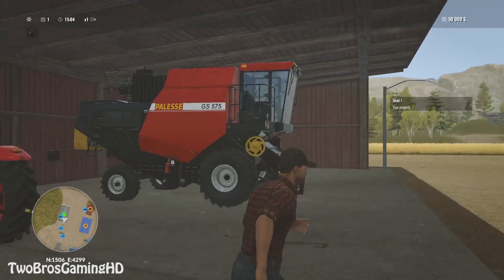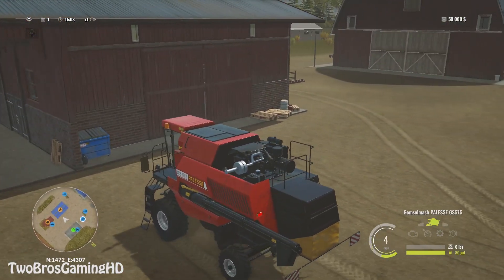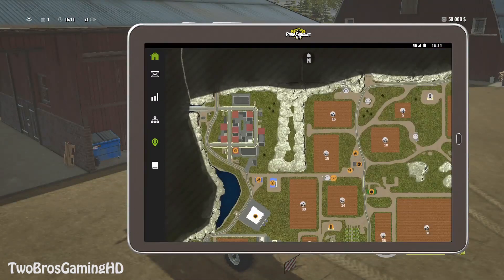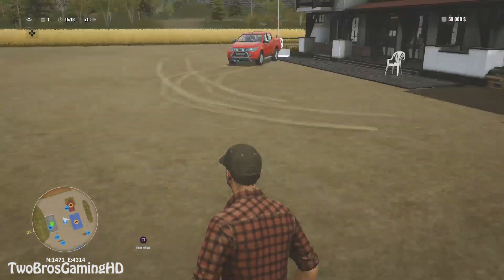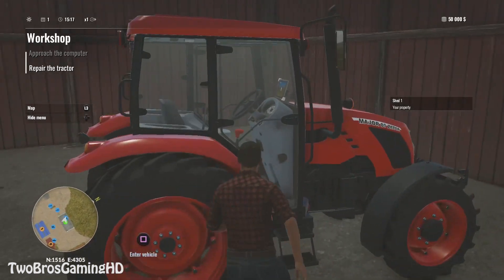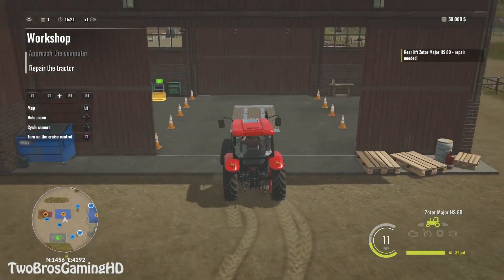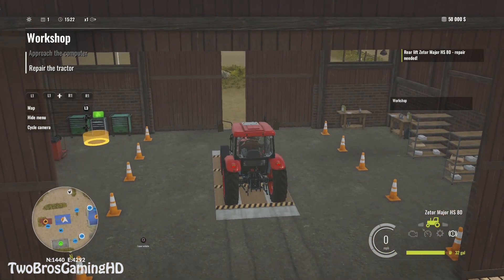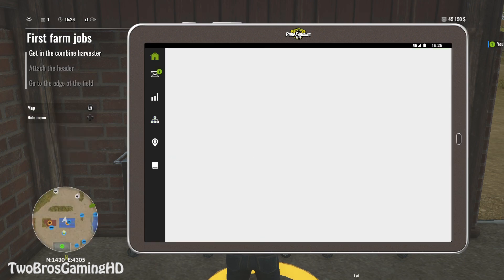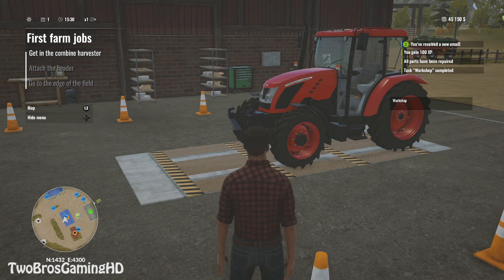Getting out of the garage and into the combine right now. So where am I actually going? I need to repair the tractor — I actually need to approach the computer and repair it. I didn't know it was actually that bad. The tractor is at 60% state but the mission says to repair it, so we open the diagnostics and go ahead and repair it. It has now been repaired — I got a new trophy right there.